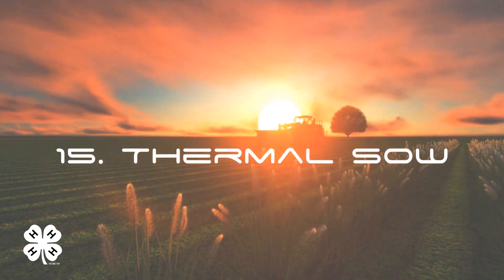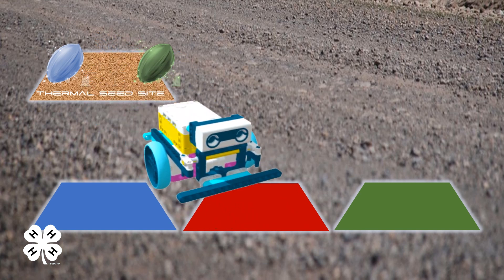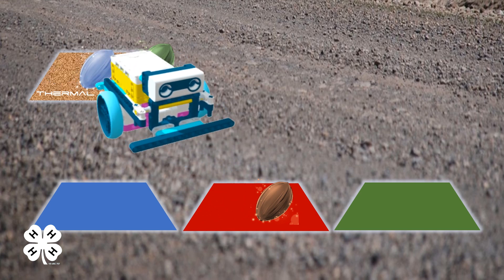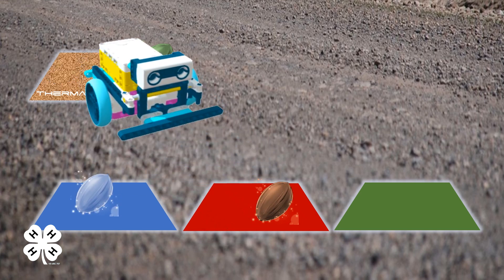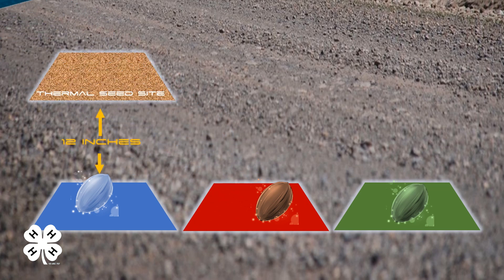Thermal Sow. Maintaining optimum soil temperatures ensures plant root system development and above-ground growth. Have your AgBots navigate a colorful landscape to plant seeds at optimal soil temperatures using colors — red for heat, blue for cold, and green for the ideal temperature. Have your AgBot place one red, one blue, and one green seed on the corresponding color on your field. Points will be awarded per seed successfully paired to its corresponding color.